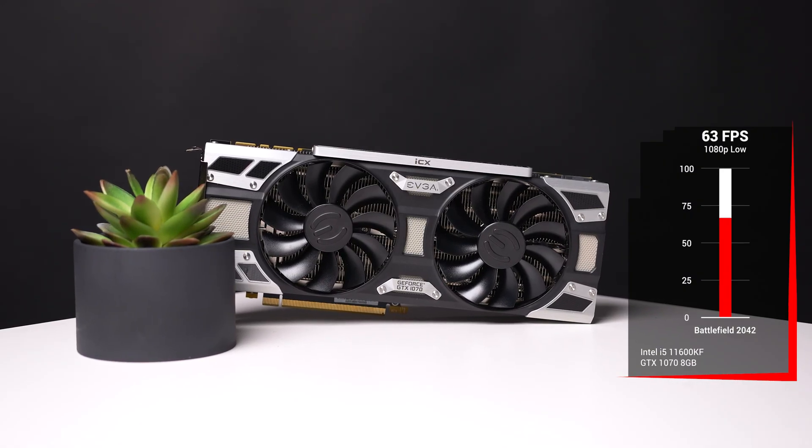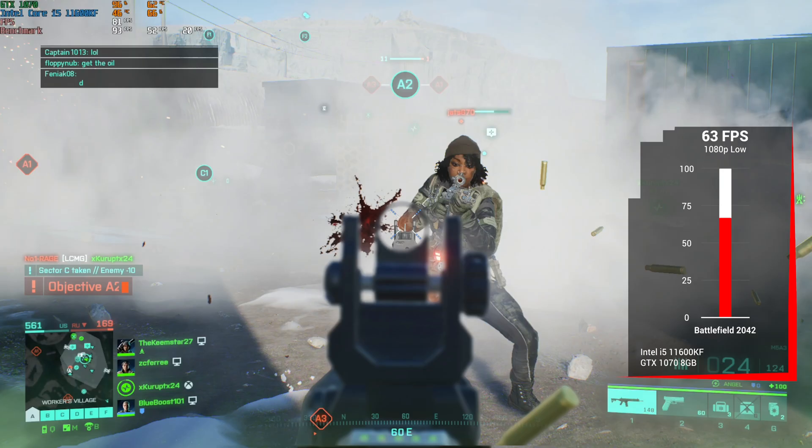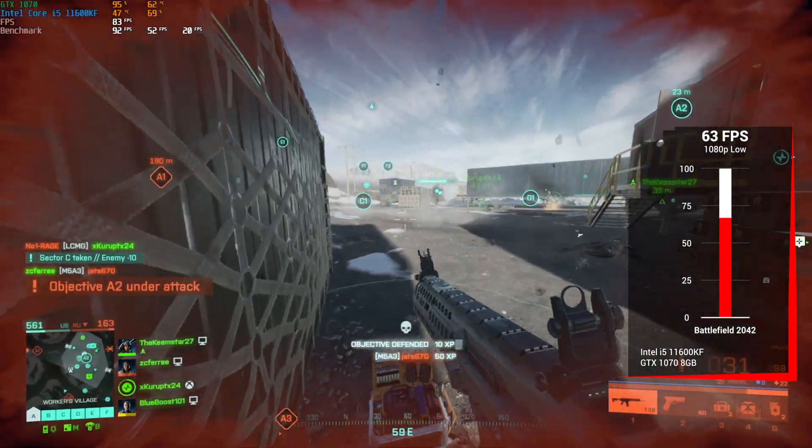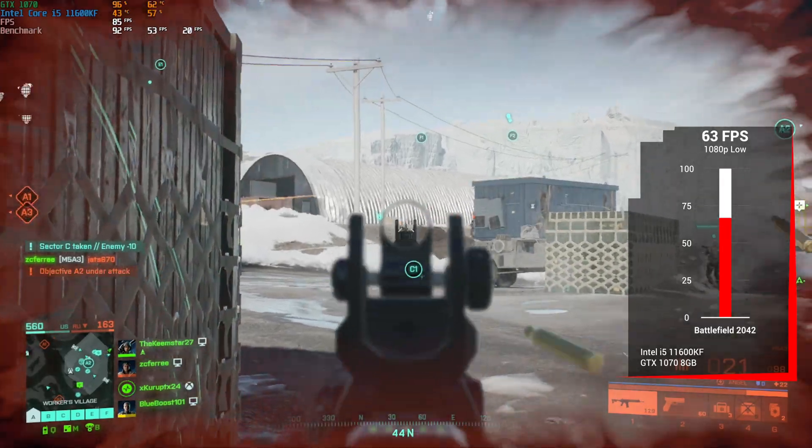And for our last Nvidia card, we have the GTX 1070, and the same exact deal as the 1650 Super. In 1080p with low, we got triple digit 100 FPS, and you could definitely get this up to 1080p and medium if you wanted to.